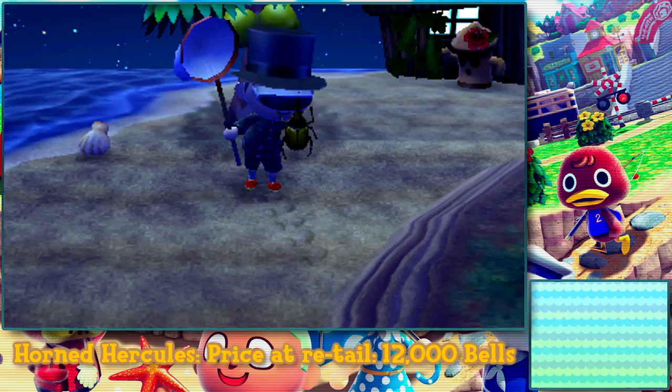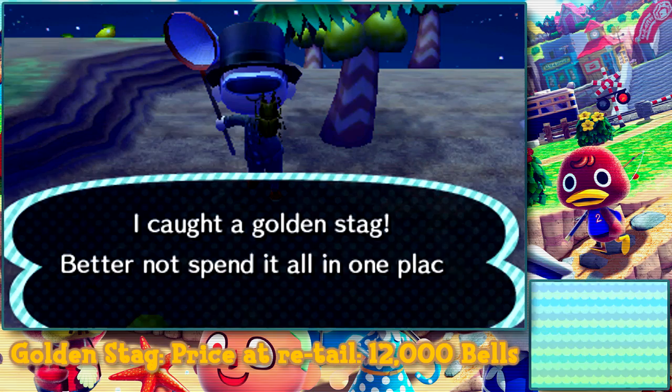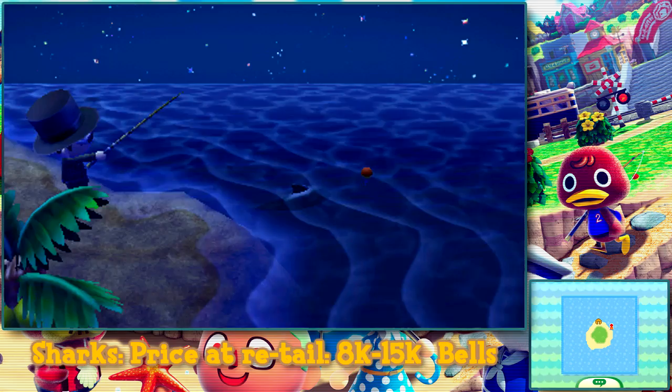You'll have to be sneaky to get this next one, so press A and lightly push the circle pad forward. If you do it correctly, you'll nab yourself the Horned Hercules worth 12,000 Bells. And again, this one could be tricky to collect, but if you're sly enough, you'll nab yourself a Golden Stag worth 12,000 Bells.